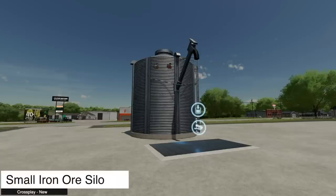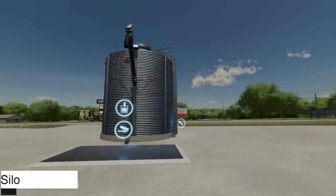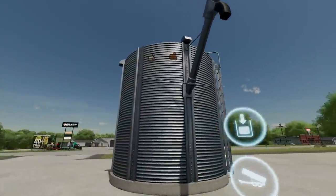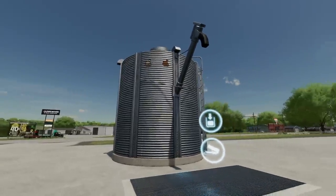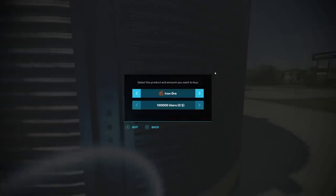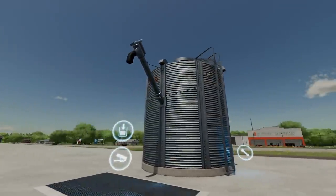From Topace888 we have the Small Iron Ore Silo. You can fill this up with iron ore or stones, and it has a refill auger for filling at the push of a button. You can actually buy iron ore - it's free! You don't have to sit around and wait, so if you're looking for a quick way to get iron ore, go download the Small Iron Ore Silo right now. You can buy up to 100,000 liters at a time.